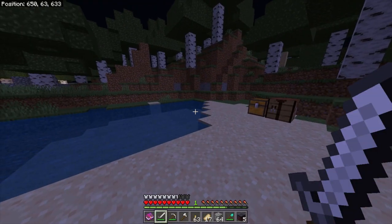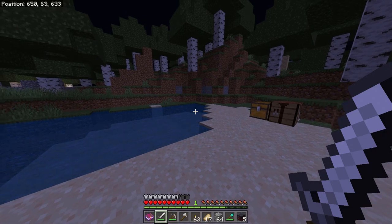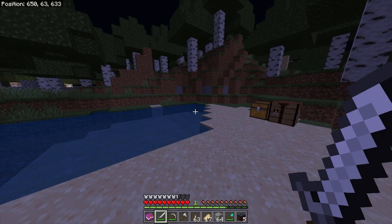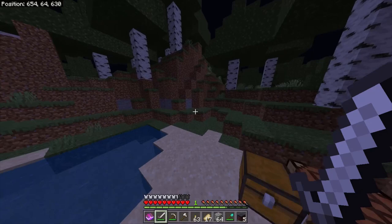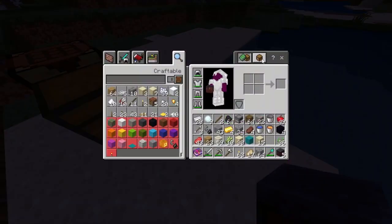For this glitch you're going to need a village workstation block. Smithing tables, blast furnaces, looms, cartography tables, fletching tables, and most other workstations will work. I'm going to be using smithing tables because I already have a few of them in my inventory.